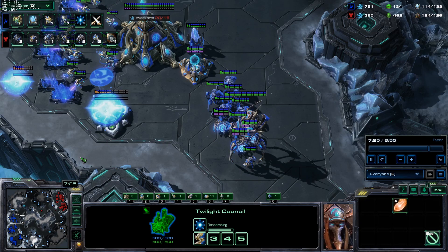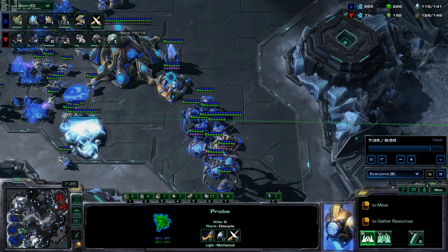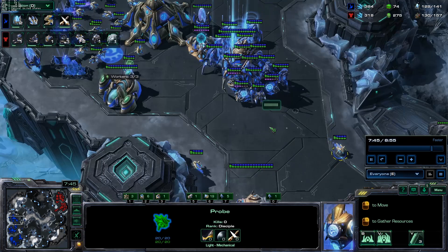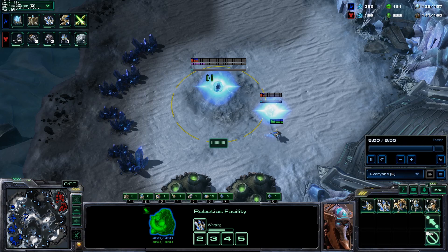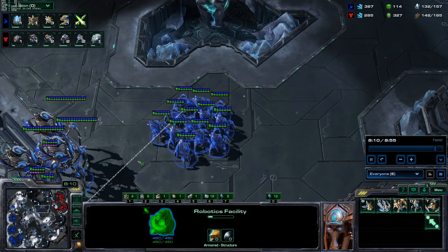From here I'm thinking about doing a push. My plan is to get three colossus — that's a pretty solid number — and then go push his third base when he takes it, transitioning into a later game with maybe storm and chargelots, or archon chargelot, something aggressive after this super solid safe opening. I'm making a war prism, it's time to put on some pressure of our own, take our fourth base, and play at around 74–75 workers in a pretty aggressive tempo style.